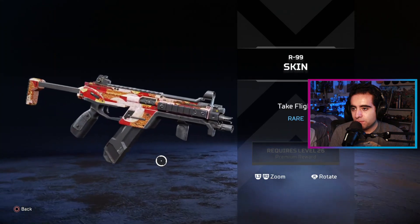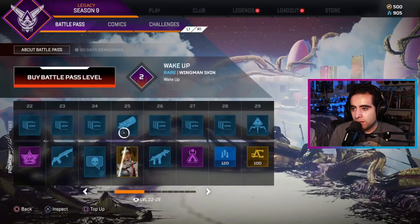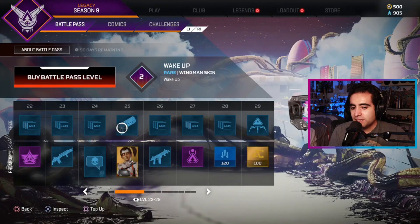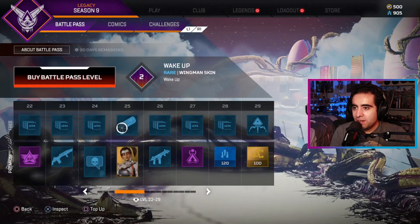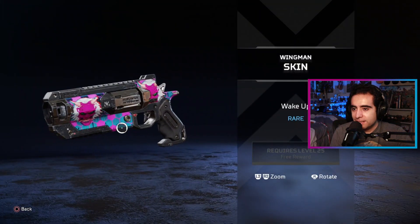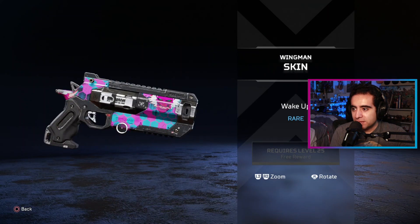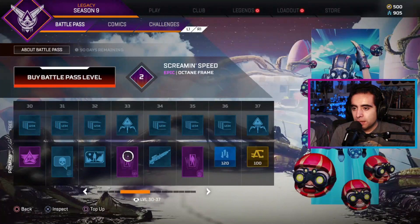R99 skin, all right, that's cool too, I like that one. A beer — oh, okay, I didn't see this one in the free tier. Maybe I should go over the free ones. We get a Wingman skin — the Wake Up Wingman skin, all right. That's pretty cool.